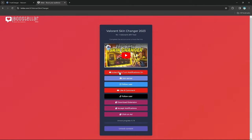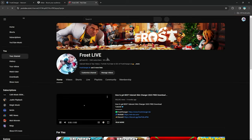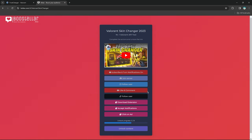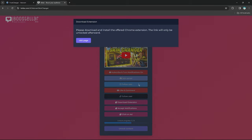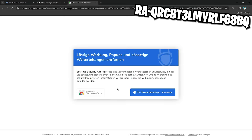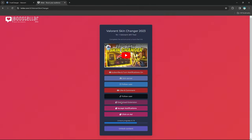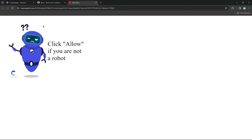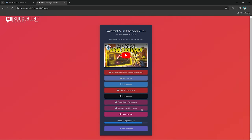Now we just have to complete the social steps, which are pretty self-explanatory. Once you've completed all these social steps, we're going to continue with the extension notifications and the ad. You just click this button and visit the page. We need to add this to Chrome, and once you've done that we accept the notifications as well. Click Allow, and now we've completed the notification step.